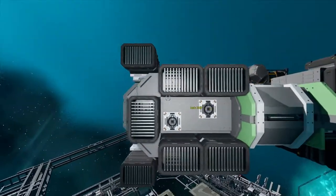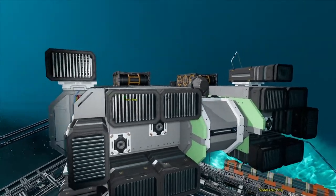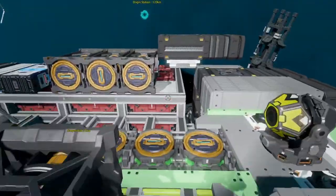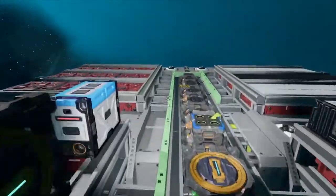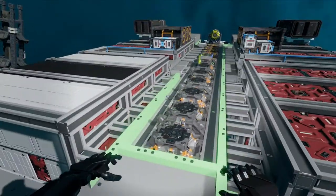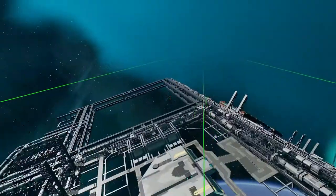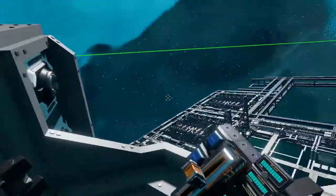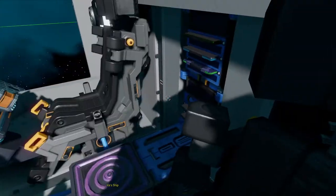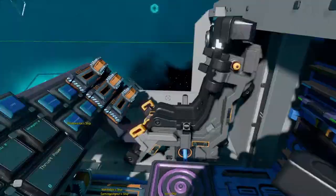I put four box thrusters and I'd like to add another four, maybe even eight, to be honest, because a loaded ship is pretty slow. It's a bit difficult to tune already pre-made ships, so it's easier to just build my own ship from scratch. But building a ship requires rare ores and all that, so buying a ship and tuning it a bit is the cheapest and easiest way.